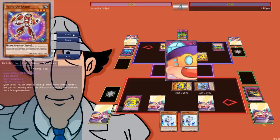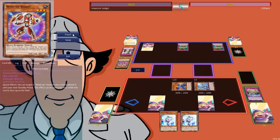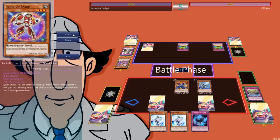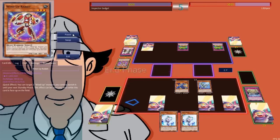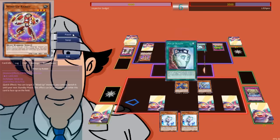They activate Compulsory Evacuation Device. We activate Sanctum. They activate Wind-Up Rabbit and Lose 1 Turn. We shuffle back a copy of Scythe and draw for turn. We switch our monsters to attack position, getting in for big damage this turn, putting them at 3,500, setting a copy of Brigandine. A little frustrating with all these traps in the Graveyard, but no big deal. They fire off a Pot of Duality, fighting off the top — a Tanki. That's nice. They activate Tanki to get a copy of Bear.